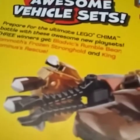Win awesome vehicle sets. I might do that. Prepare for ultimate Lego team battle. These awesome new play sets — three winners get the Five-Six Rumble Bear, Mamma's Frozen Stronghold, and King Communist Rescue. And then you've just got loads of writing. Then you have a fortune map — one of the posters. That's the second poster.